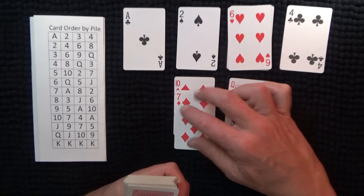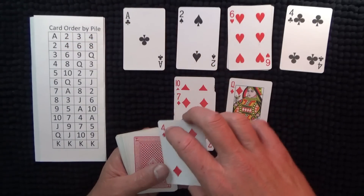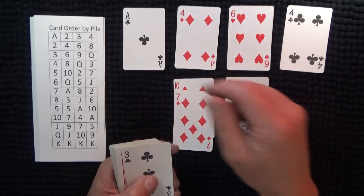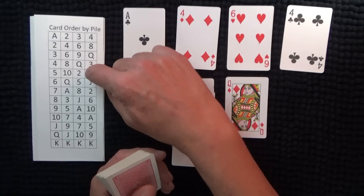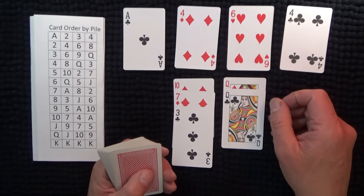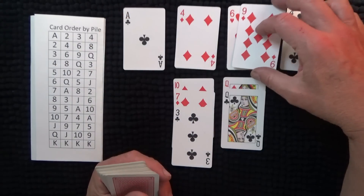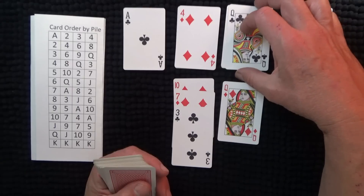So seven — I'll put the seven on the ten, like so. Then four — two goes on the four. Now three: I'm up to two, six, nine, or eight, so I'll put the three on the seven. There's another queen, so I'll put the queen on that queen. Now I've got the nine: six and nine. After the nine is the queen, so I can put the queen on the nine.